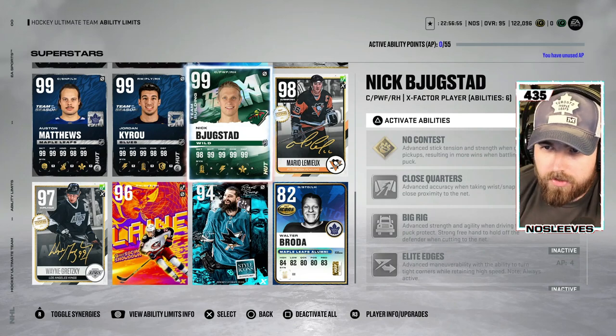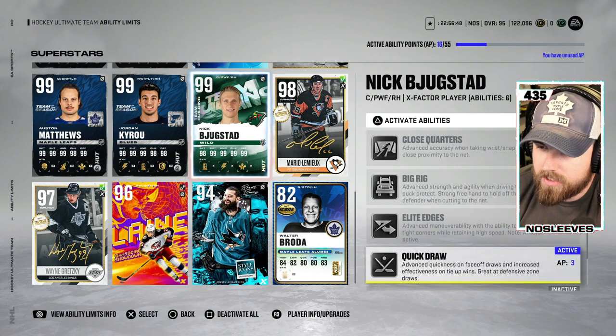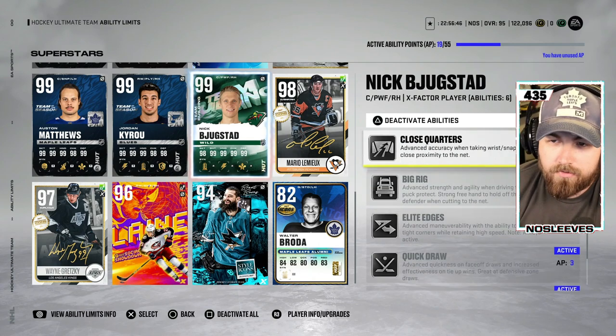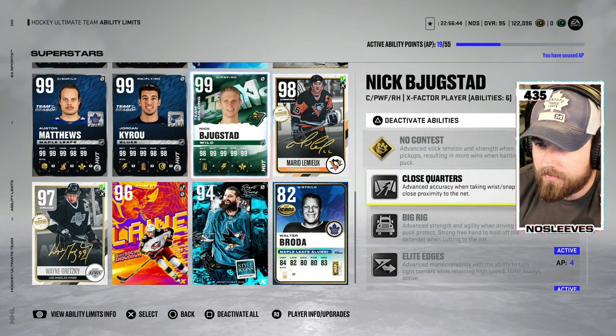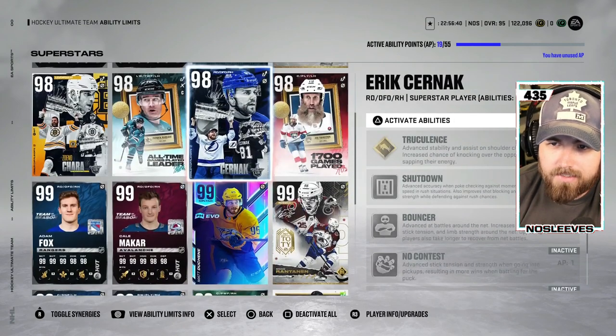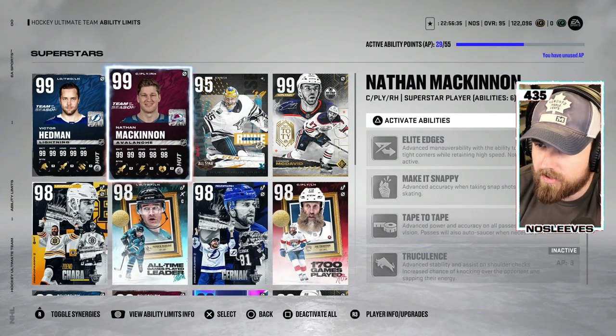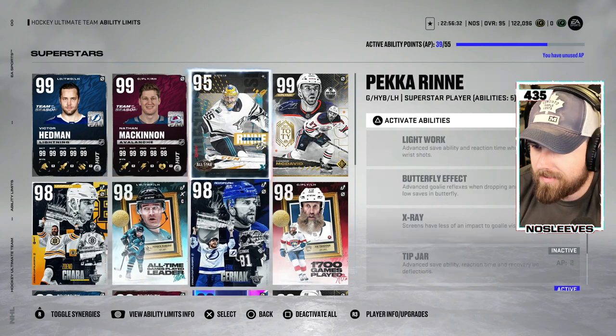Here are the abilities we're going to throw on him. Like we did for the other debut with Chara, we're going to throw everything on him for the first couple of games to get a full sense of everything. It's going to cost about 19. We got Light Work, Post-to-Post, and we'll throw Wheels on a couple of other players like McKinnon and McDavid.